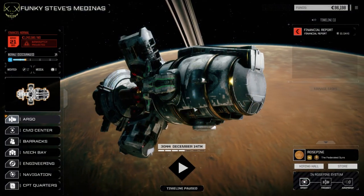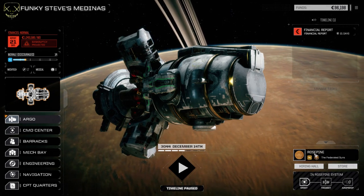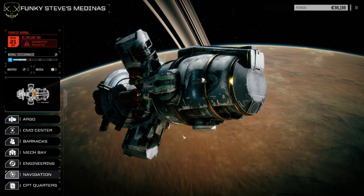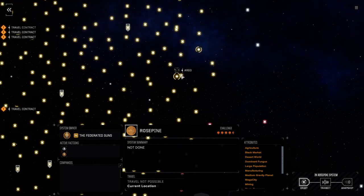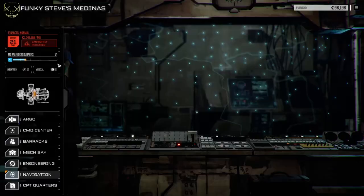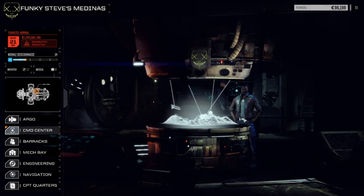Hey everybody, welcome back to another episode of Funky Steve's Medinas. We jumped systems and moved over to Rose Pine — it was actually really close by. Let's have a look at a star map. There wasn't a whole lot of stuff I wanted to do on the other planet, and since we had some repair time, this was only 11 days away. We jumped from Kohei over to here. It's a desert world, a little bit more challenging — four and a half skulls — and there's a fair bit of stuff here to do.